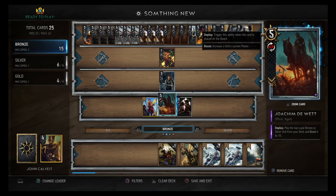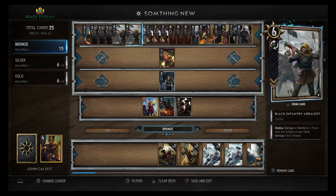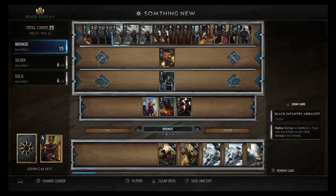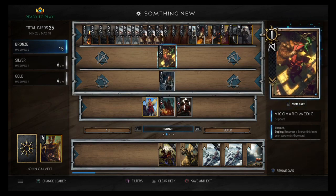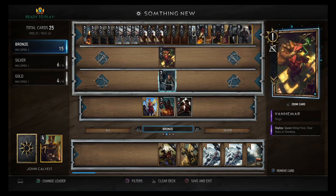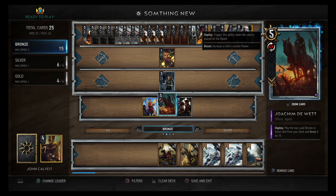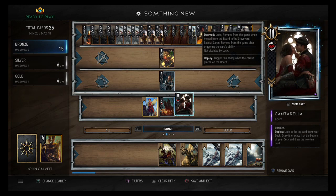Then we have Joachim de Witt: play the top loyal bronze or silver unit from your deck and boost it by 10. Anything you grab is going to be good — even if it grabs you a Nausica Brigade, you can hit something with her and she becomes a 19-power silver play in the end. Not too bad. Then we have Cantarella: look at the top card from your deck, draw it or place it at the bottom and draw the new top card. 11 power — you have to make an educated guess if it's worth throwing back.